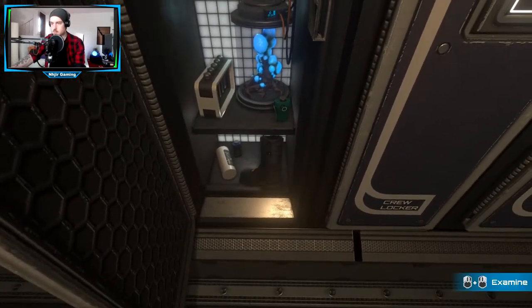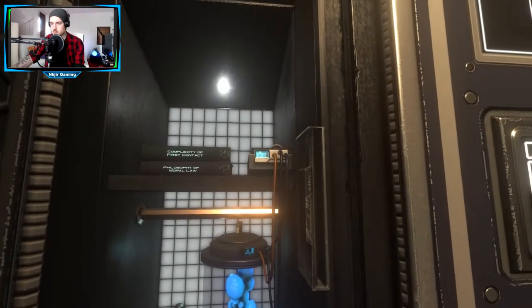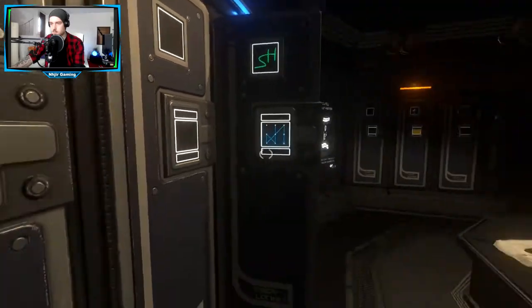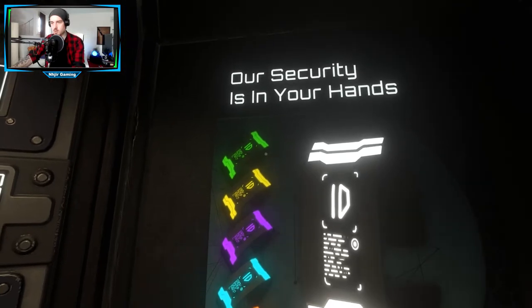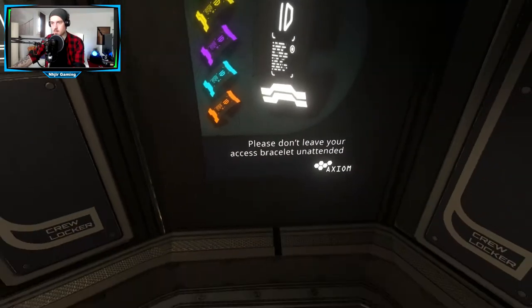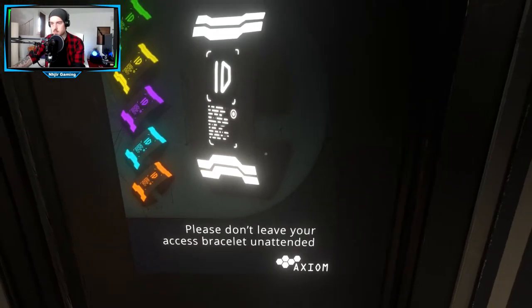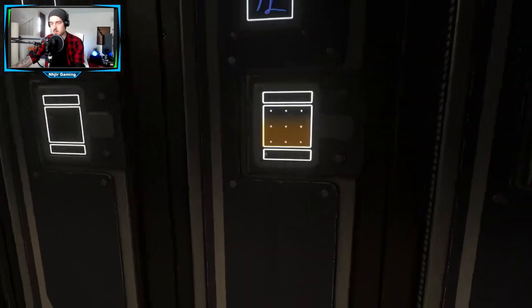Was ist da drinnen? Da ist noch ein Schuh. Dem Aiden sein Passwort, das wissen wir nicht. Woher auch? Unsere Sicherheit liegt in deinen Händen. Man sollte dieses Ding nicht abziehen.